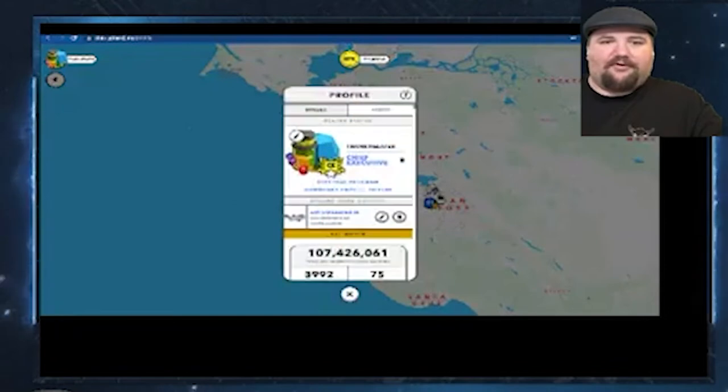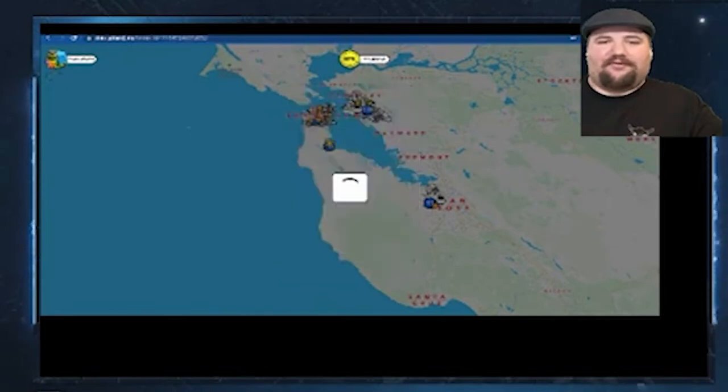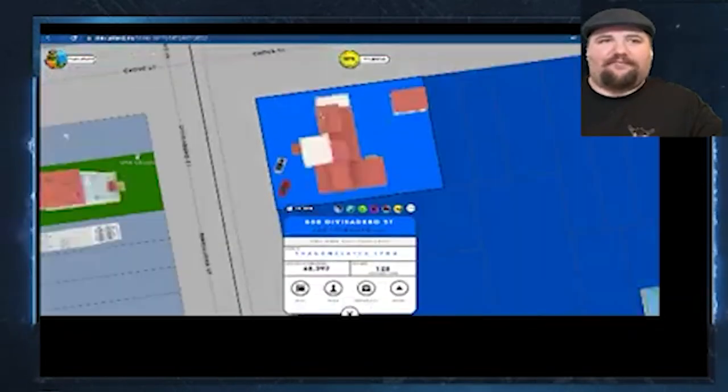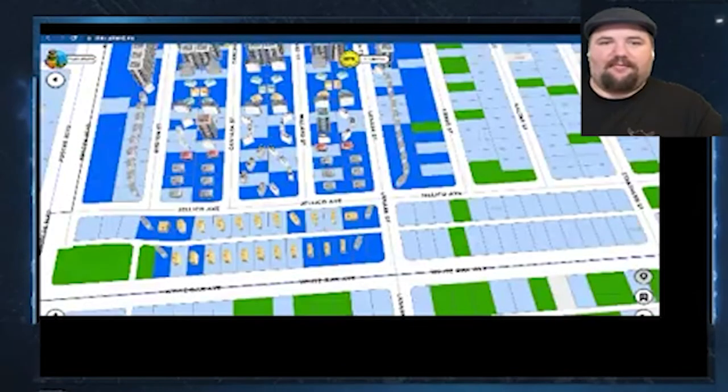You can now set a home address, which is super important. Your home address will be critical to a lot of what Upland is doing and also to Upex World — it's how you unlock your personal metaverse and other features. To set your home address you have to be KYC'd, which allows the platform to verify your identity. There's plenty to do in Layer 1 to get ready for Layer 2.